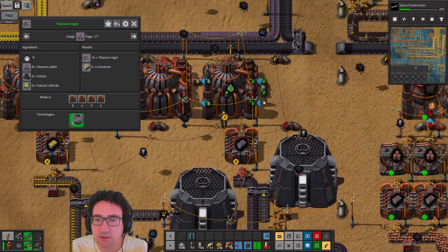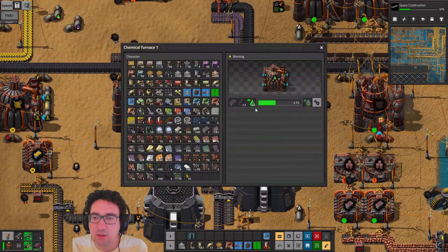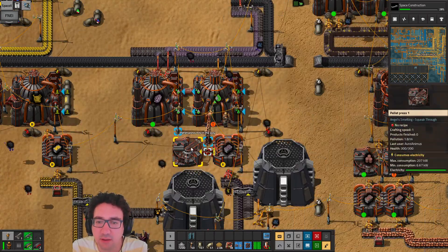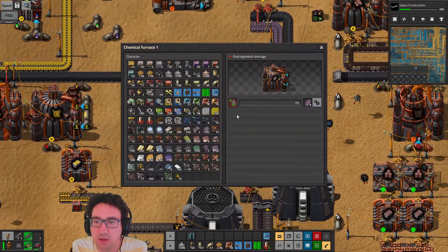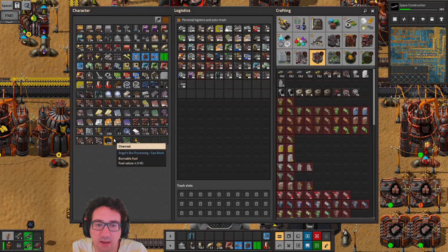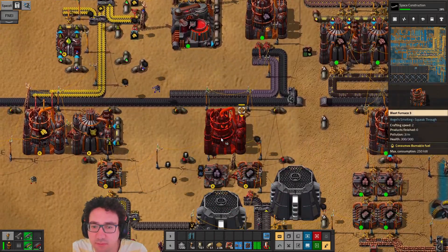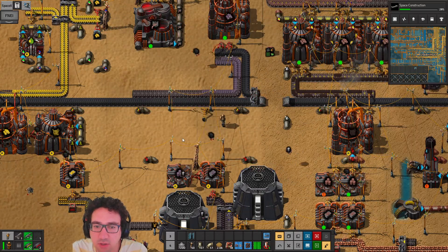Let's just restore your recipe for a second, then we'll cut some of the inputs. We're gonna make a pellet press over here — it's gonna be a little out of whack but that's okay. You're gonna make titanium pellets, and once this empties out we'll be good. We could do just a blast furnace up here and then route — yeah, let's do that.